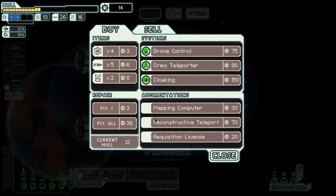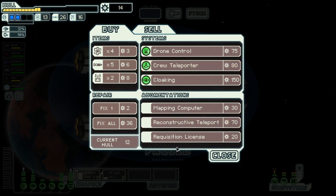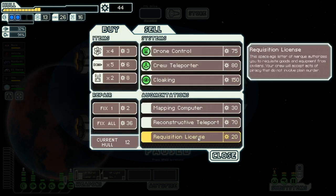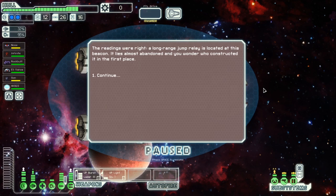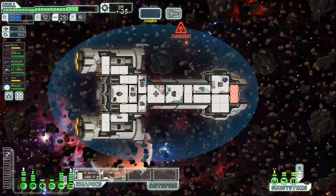At the store we look at a cargo teleporter and a mapping computer. We also consider a 'Requisition License' — a space-age letter of marque that authorizes you to requisition goods and equipment from civilians, with your crew accepting acts of piracy that don't involve plain murder. I do love being a pirate — we get to steal stuff without our crew caring. Short-range scanners discover useful materials in a nearby asteroid field while we wait for FTL to recharge.